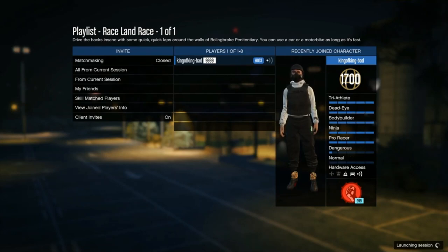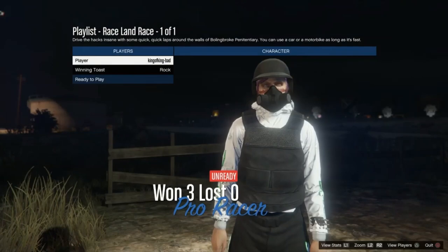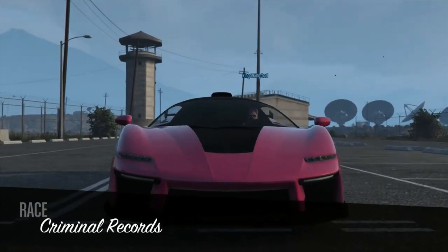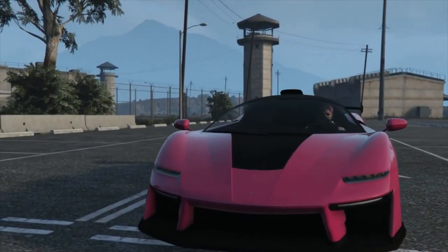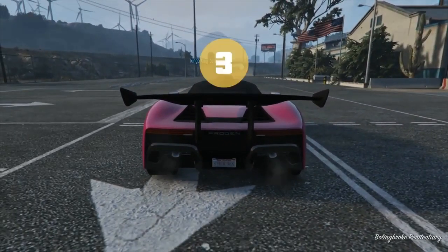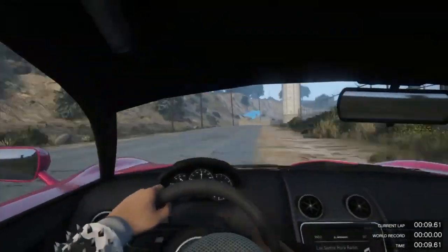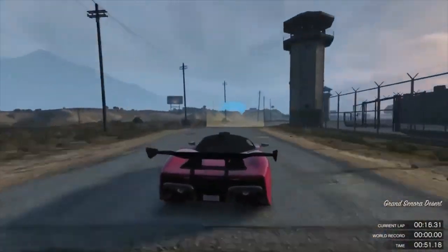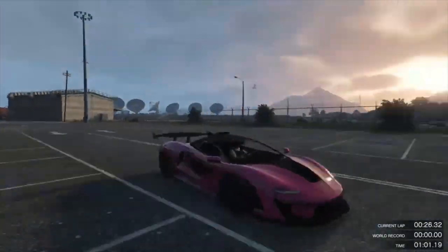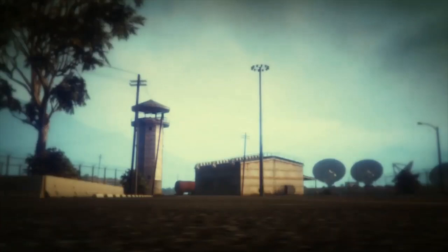Now confirm, continue, and ready up. We need to complete the race. Once we have completed the race, make sure you select like and continue. It's as easy as that — that's all you need to do.